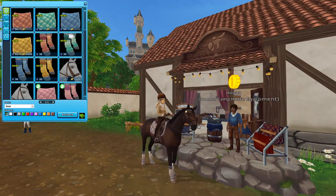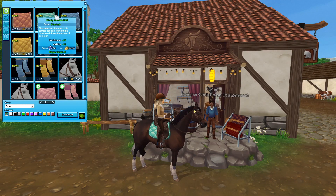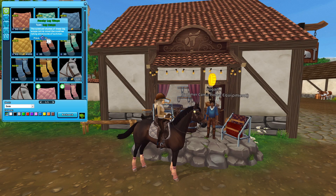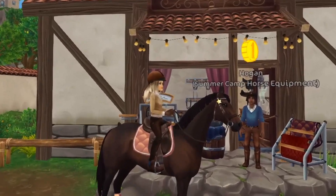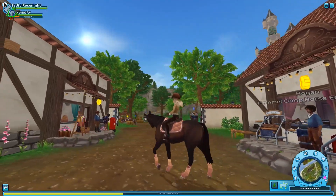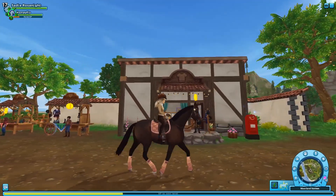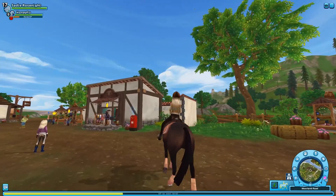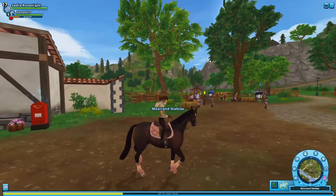I'm for sure going to get one but I'm not sure which one. I think I'm going to get the apricot — that looks so pretty. Okay I'm going to get the apricot, let's put it on. Look how cute that looks, this is so pretty. Now all I need is new western tack for my American quarter horses. I've been waiting literally so long for them to add new colors, so this is just a great day.